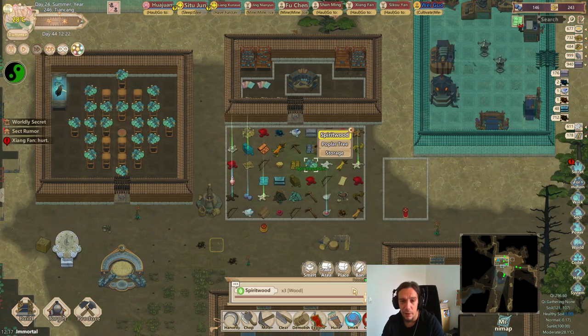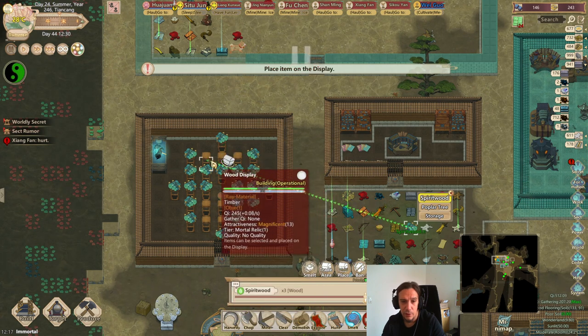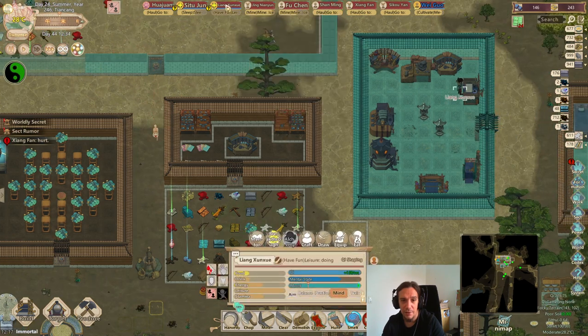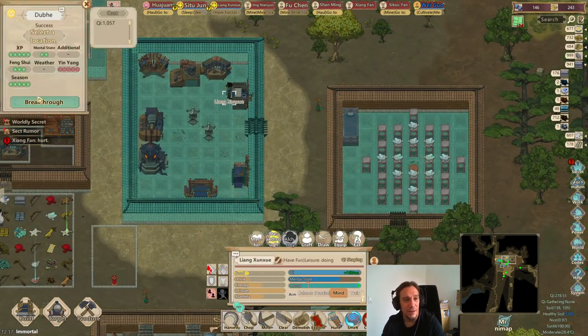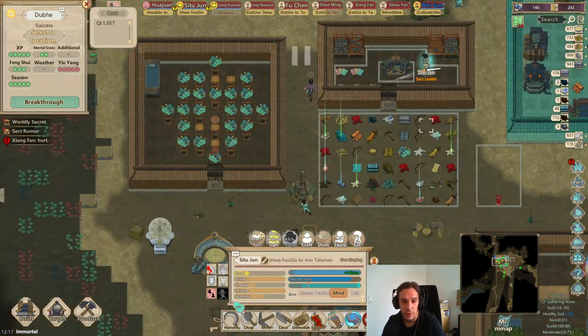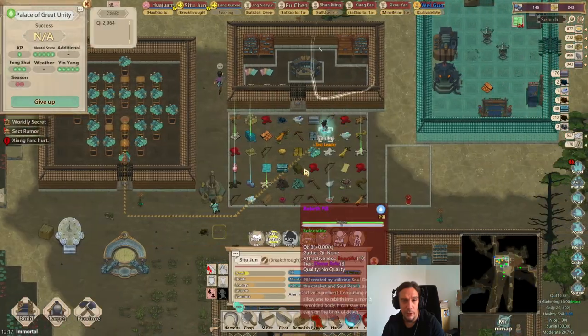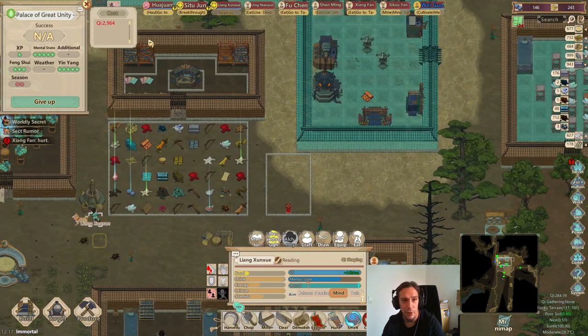I've got three more spirit wood logs. This is a tragedy — not cultivation. Let's wait for the yin-yang for Junju to grow a little bit better and whip our people through the next breakthrough.